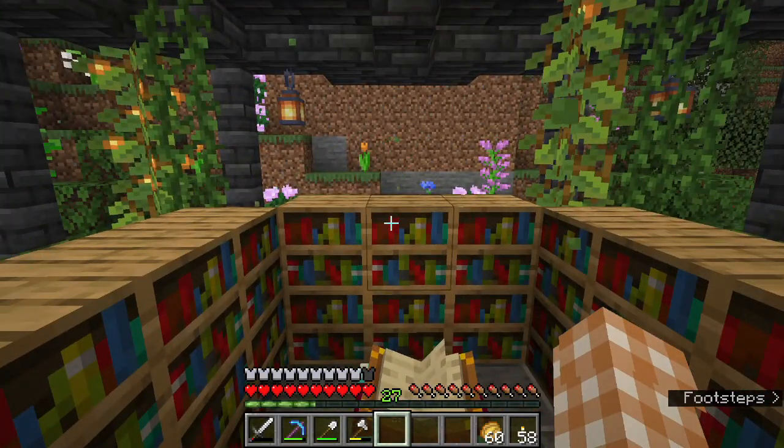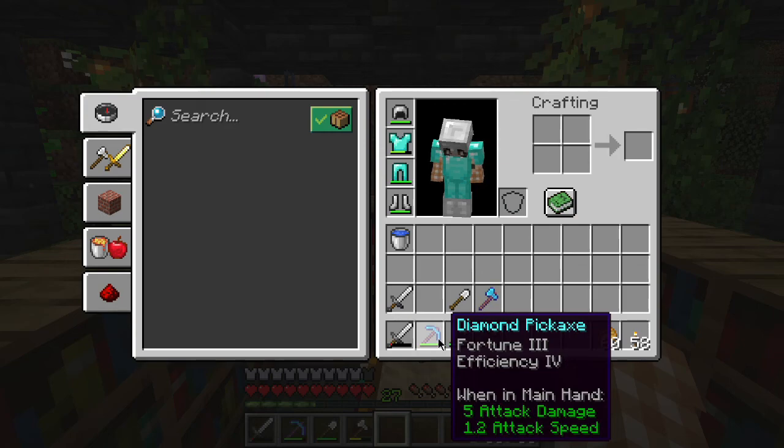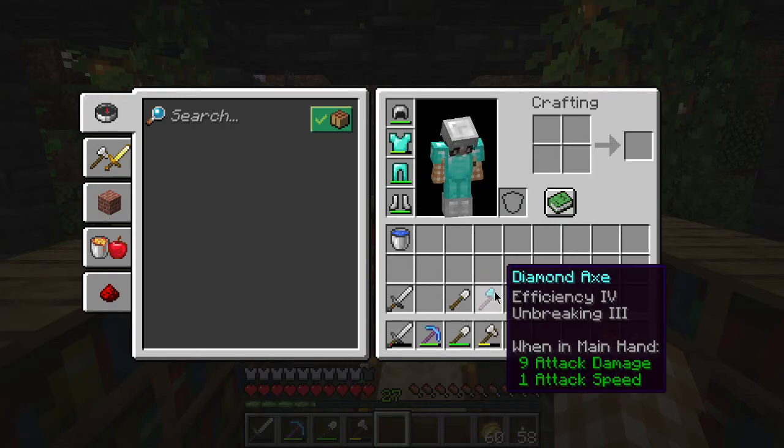I did do some enchanting - I totally forgot to film it. But I got my first enchant and I got a Fortune 3 pickaxe, which was incredible. It was showing Efficiency 4, but then I got Fortune 3 - how lucky is that? And then I was doing a whole bunch of wood chopping for this build that I didn't even end up needing wood for. So I made a diamond axe and I got Efficiency 4 and Unbreaking 3 as well.